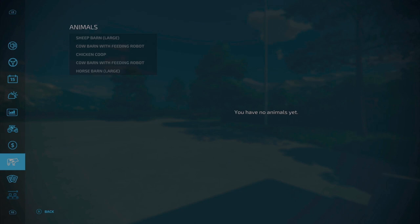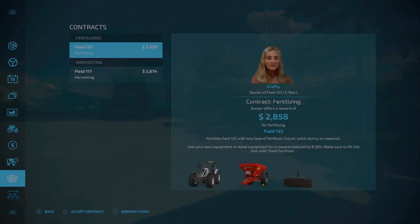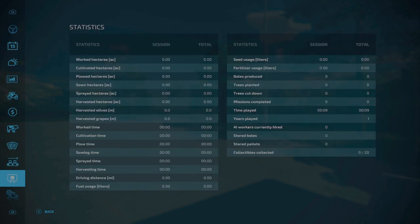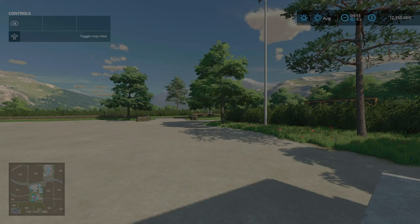You do start out with several animal pens - you can see here a sheep barn, cow barn with feeding robot, two of those actually, a chicken coop, and horse barn. There are contracts available on this map. You do not start out with any production chains, and there are 20 collectibles to be precise.